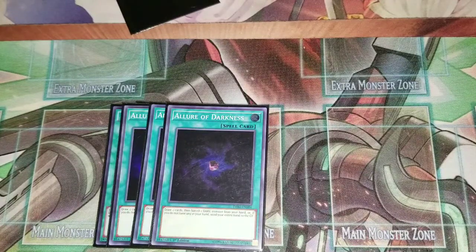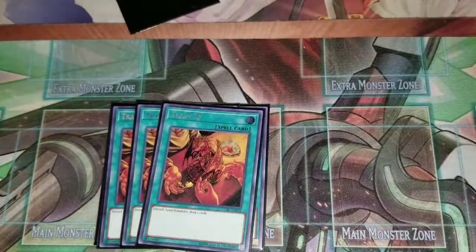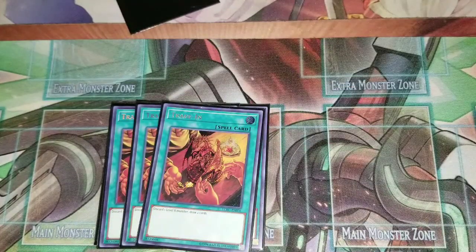Next, three Trade-In. There are about six targets for it so you can usually get it off. Just try not to banish your Zerato if you have another option, in case you draw into another Trade-In. The Allure is much better than Trade-In, but Trade-In is also really good — discarding Superbia and Zerado so you can special summon them back, nuke your opponent's board, make a Hope Harbinger, and then it's just wow.